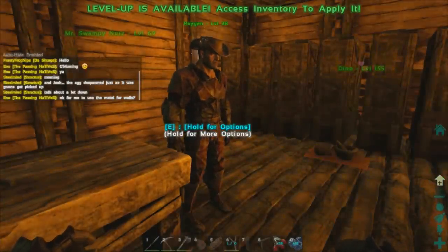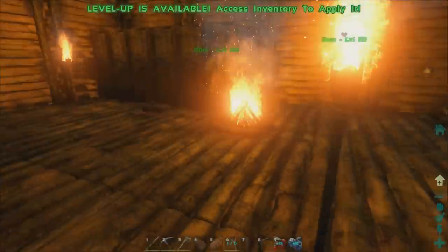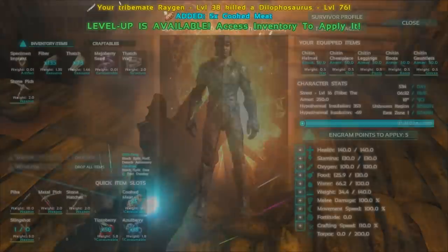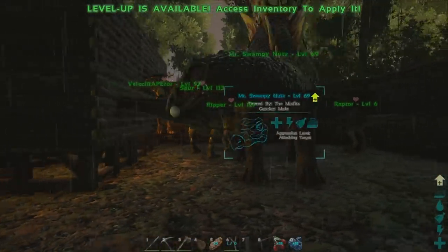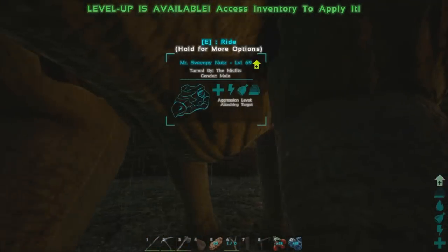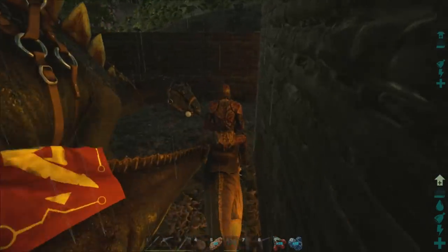Almost at any riverbed you'll find rounded rocks. Those will mostly net you like one to two metal ore each. You need two ore for one ingot, so that will take a long time. We're not going to use the Velociraptors for that — we're going to use the Parasaurus.